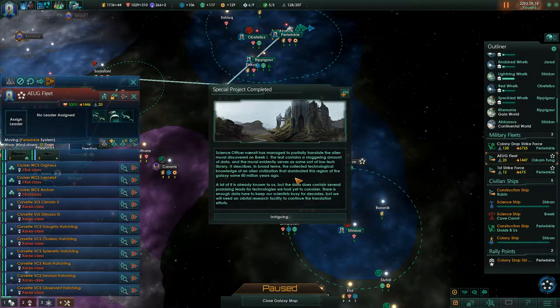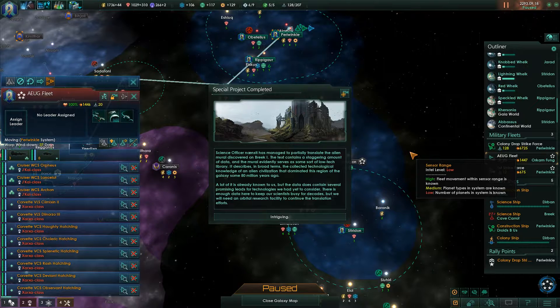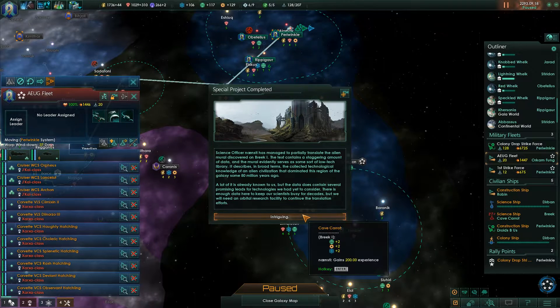Science Officer Nancy has managed to partially translate the alien mural discovered on Brick 1. The text contains a staggering amount of data, and the mural evidently serves as some sort of low-tech library. It describes, in broad terms, the collected technological knowledge of an alien civilization that dominated this region of the galaxy some 80 million years ago. A lot of it is already known to us, but the data does contain several promising leads for technologies we had yet to consider. There is enough data here to keep our scientists busy for decades, but we will need an orbital research facility to continue the translation efforts. That's pretty nice — plus two in everything.